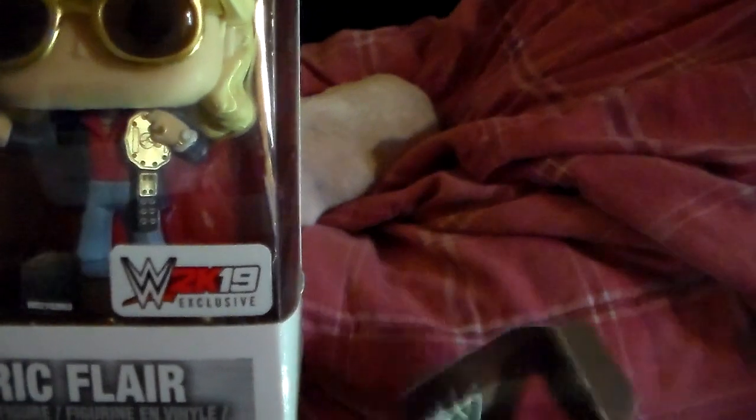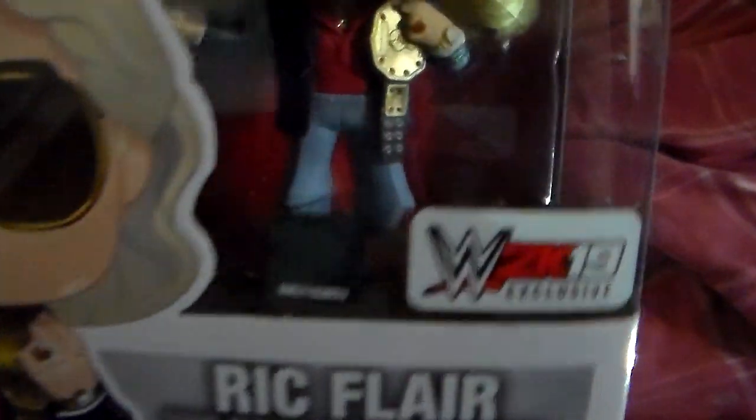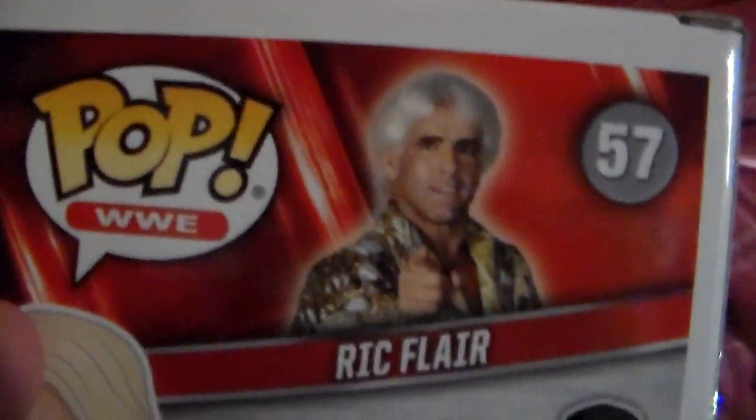Next up we're going to remove this part here. There's another signature by Flair — that's of course just a copy, not an actual autograph. You pull that forward a little bit and the next item is obviously going to be the Funko Pop. This is supposed to be exclusive to 2K19 — hopefully it stays that way so it at least has some value. You've got advertisements for other characters that aren't exclusive to this set, but this is the Ric Flair exclusive. I'm not going to be opening this because I believe in leaving it in its original packaging. There's the WWE shield and Ric Flair with the world title — pretty awesome.